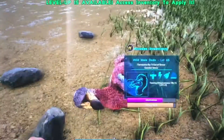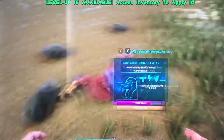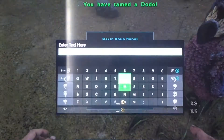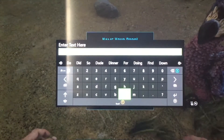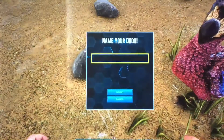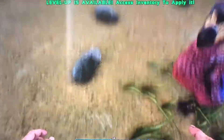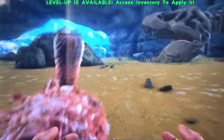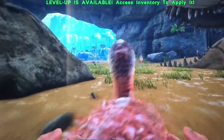Alright, he's taming. Just put some food in his inventory. I'm getting him dinner — I did that once before when I was playing with some friends. Yeah. This is so amazing how you can just hold your little Dodo. That's awesome.